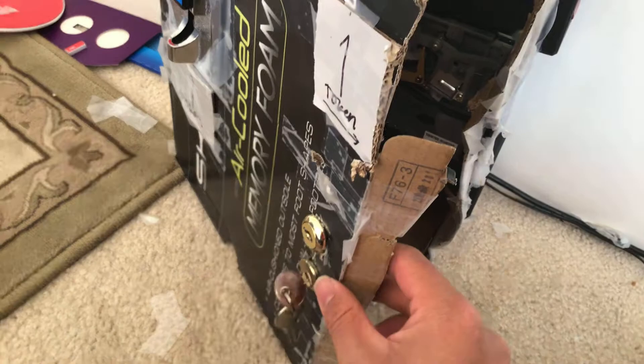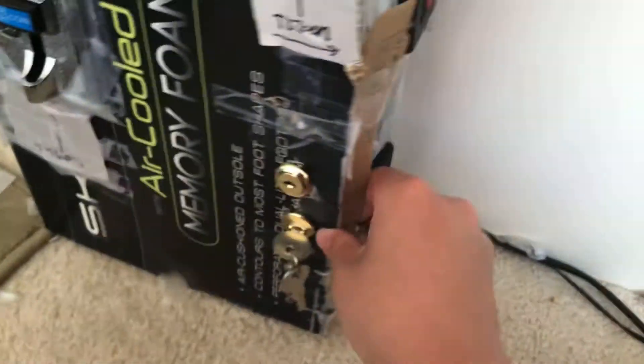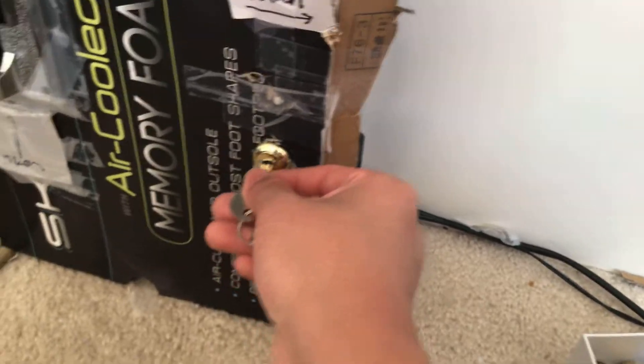Basically nothing has changed really on this, except that I have added a mirror box. The latch on here can come loose, which I don't like. When you unlock it, you have to first lock the mirror box lock because you can't take it out and open it. Then put in the key and just close it.